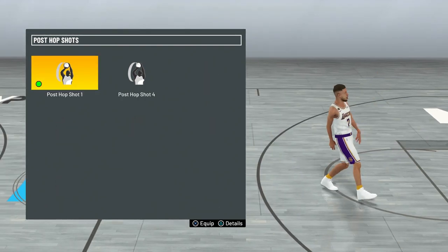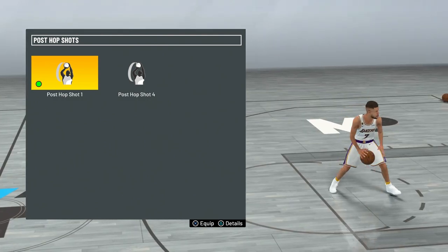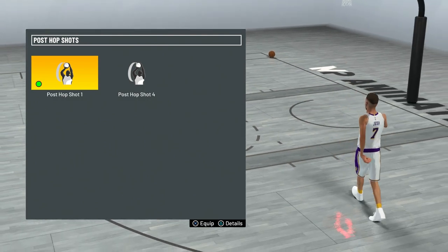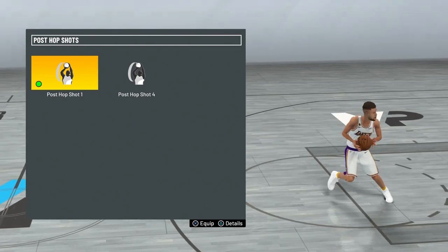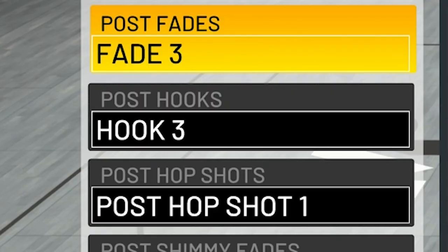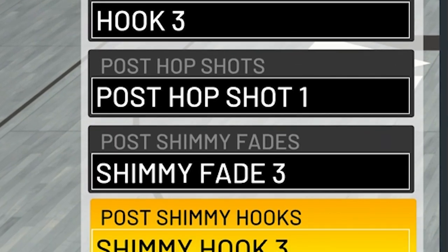For my post hop shot I have number one. I don't use this a lot, but because I play guard, a lot of guards don't know how to guard this — it's really bigs that know how to guard it. So this move is pretty good if you want an easy two and can't get to the rim. For my post fade, post hook, shimmy fade, and shimmy hook I have number three for all of those.